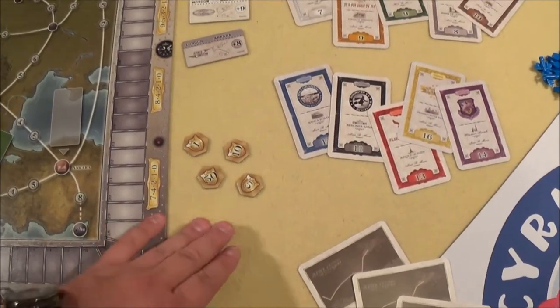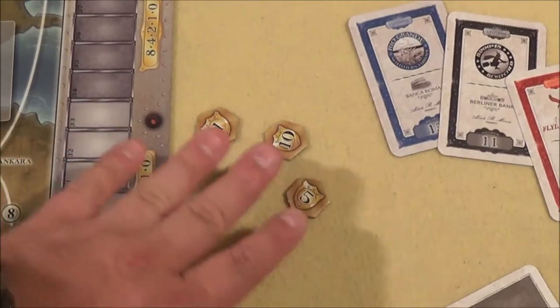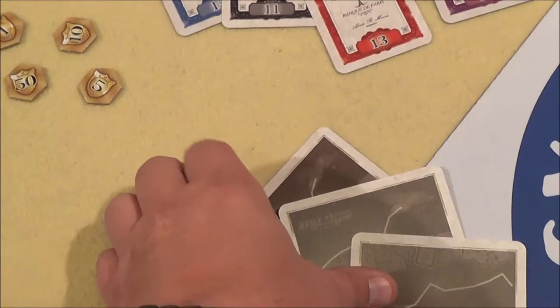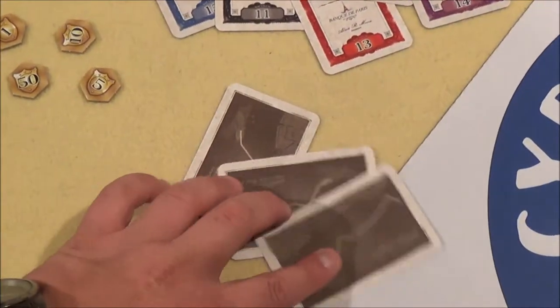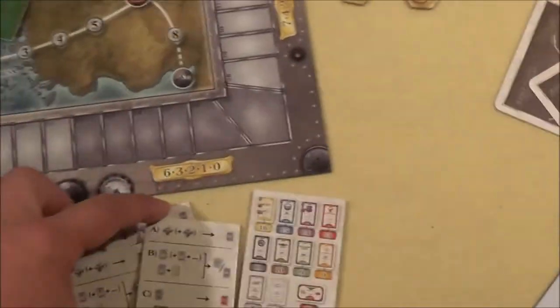You probably know the victory point token system from Small World, where you take out victory tokens during the game. In addition, you have three scoring cards, meaning there are three scoring rounds during the game.